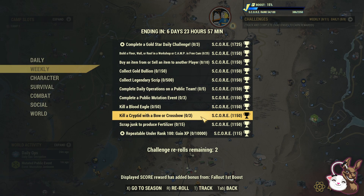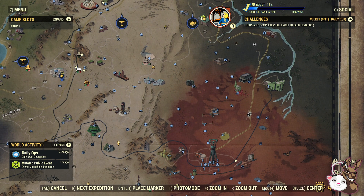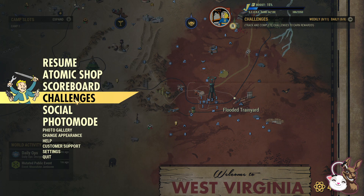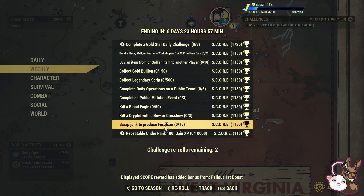Kill a cryptid with a bow or crossbow — that's a bit of a nasty one. A bow or crossbow is pretty easy to make. Cryptids count as wendigos, sheep squatch, and snallygasters. If you need to kill snallygasters, they are around the flooded train yard normally, so that's a pretty easy one to do as well. And the last challenge: repeatable old junk to produce fertiliser. Everyone knows how to do that — nice and easy.